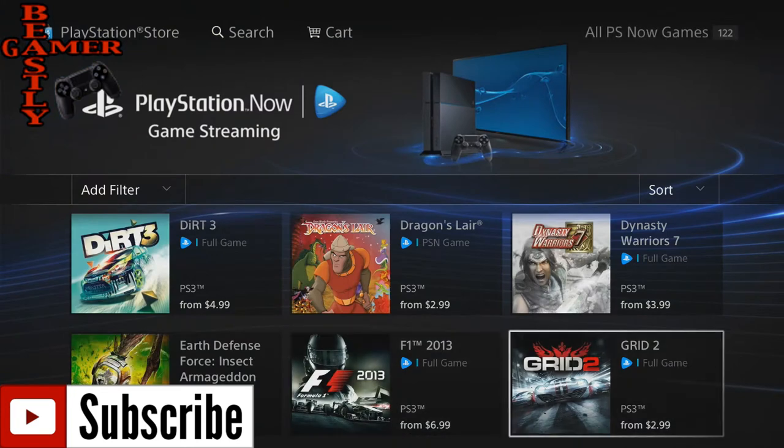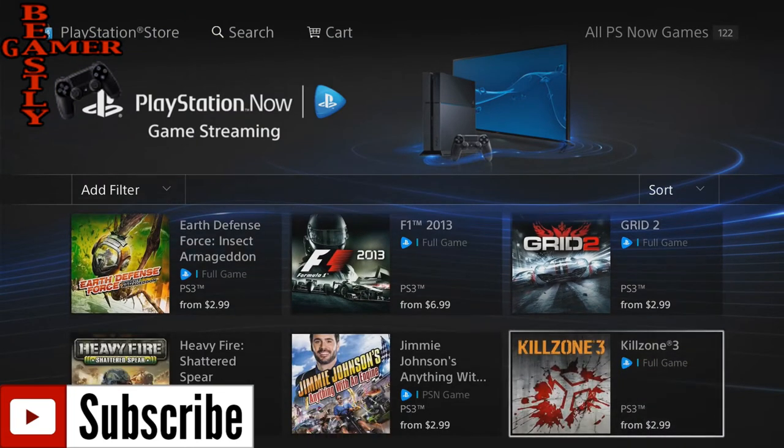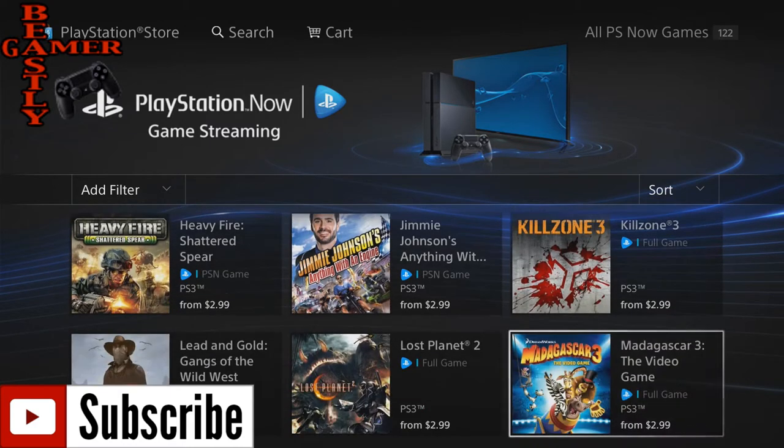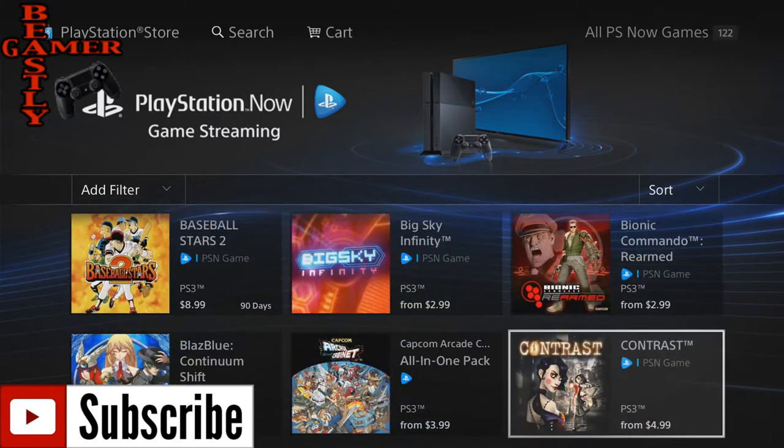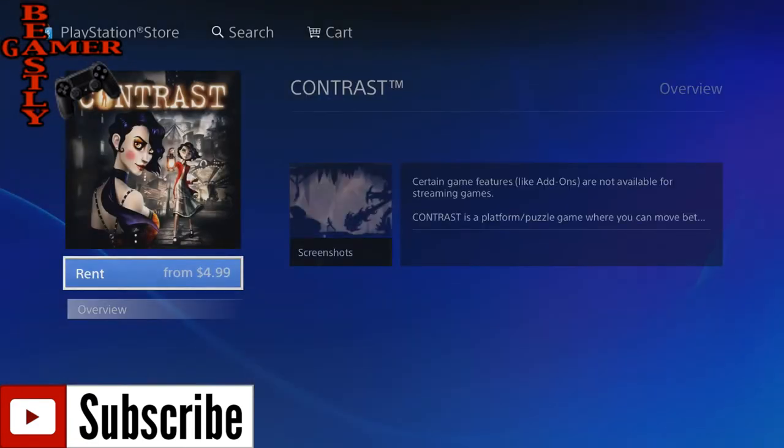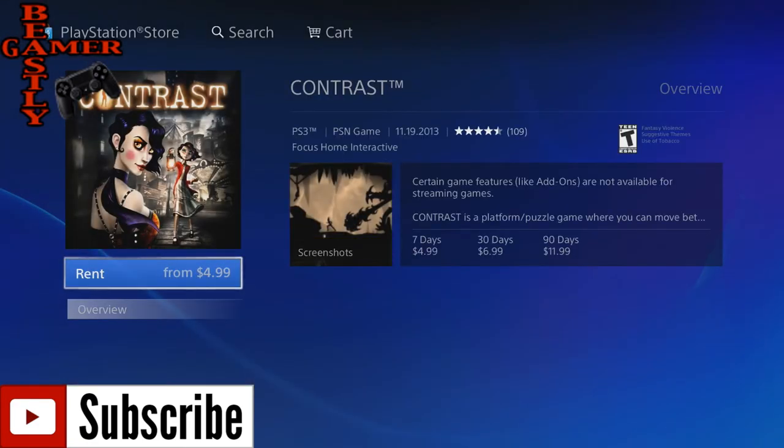So it all depends on what you like. They've got tons of different games here from different genres, from different generations of games. They've got PSN stuff, PS3 stuff, maybe even some PS4 stuff. Contrast is here — it was a PS4 launch title — and it goes up to $12 for 90 days.